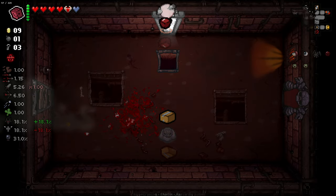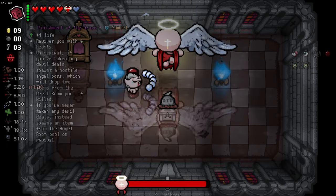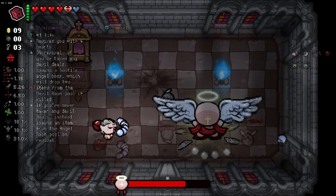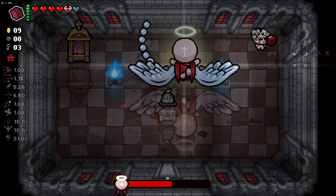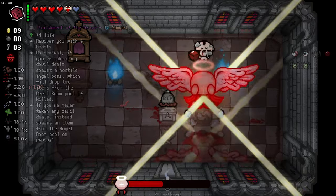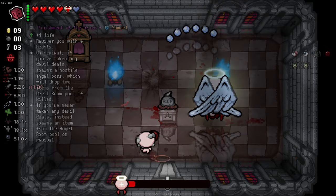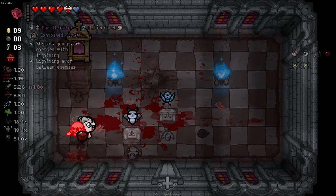We did indeed get an angel deal, so I'm very glad that I kept a bomb for that. Now we can reroll two of these. I don't want the item on the floor there either - it's good, but I don't really need a revival right now when I've literally already got one. I'm going to try to get this guy to run into the fires when I can, but it's not going to be super plausible. I actually managed to do a decent amount of damage with him from the fires. We'll pop both of those.